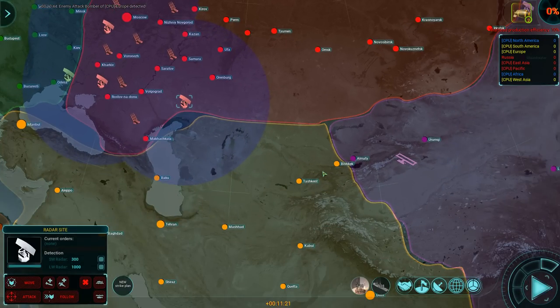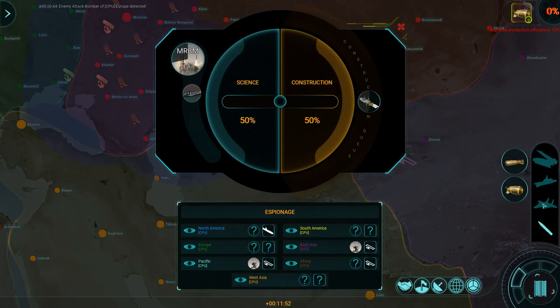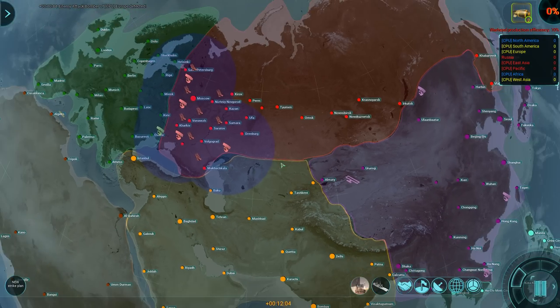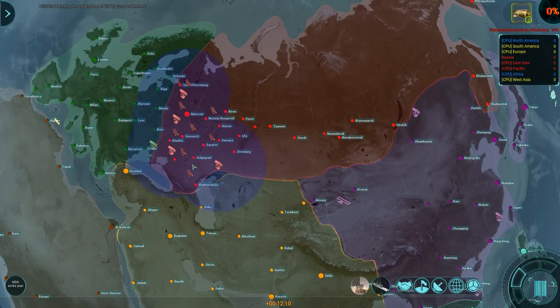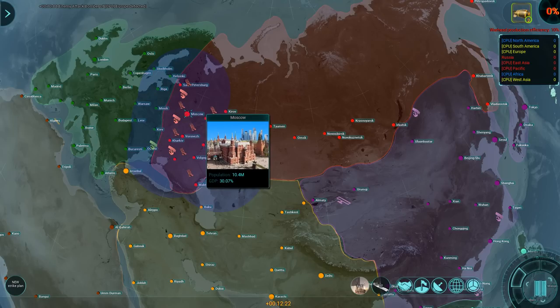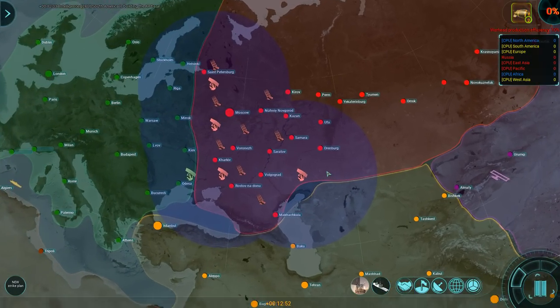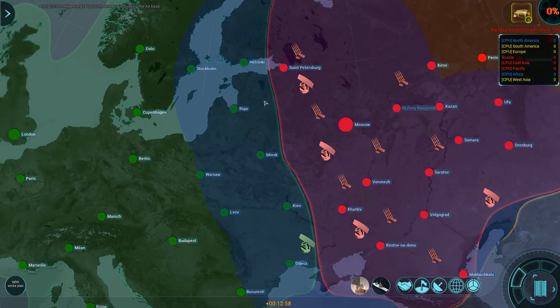Somebody's definitely fighting. This down here is not a friendly — I might want to invest in a few more SAM sites along that border. SAM sites and radar sites. At least I feel a bit safer, especially around Moscow, which is always a prime target. If I'm playing against Russia it's my target; if I'm defending Russia you can bet your ass that it's going to be a prime target for everybody else, because the AI generally targets the major cities first.